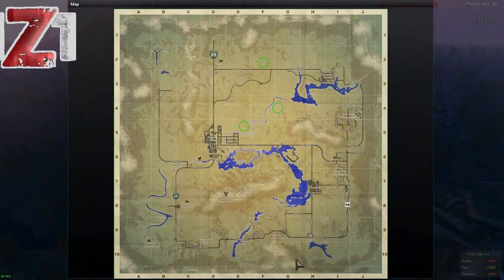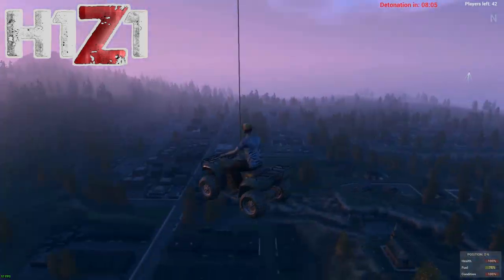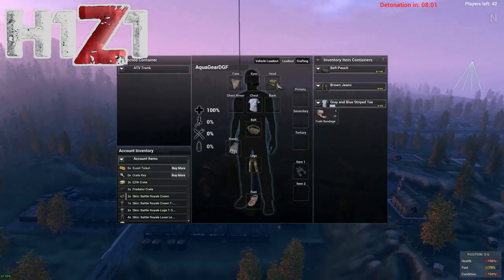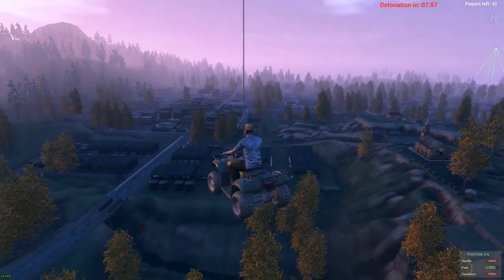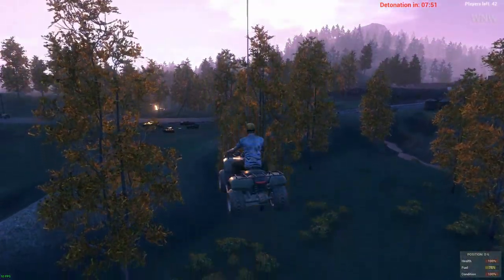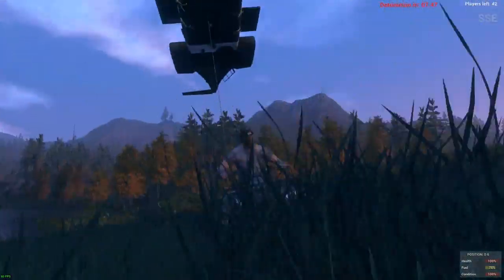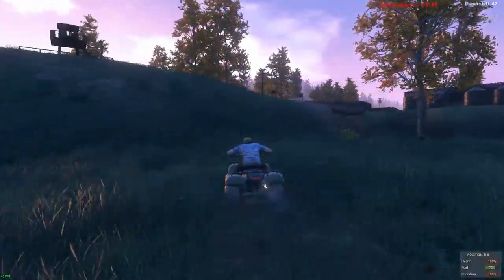Hey everybody, welcome back to another H1Z1 Ignition game. On our ATV you can actually see our detonation spot or landing thing with a helicopter way out in the distance - that's where we'll need to be in about eight minutes. We luckily landed very, very near a town so we can go ahead and run towards that now.